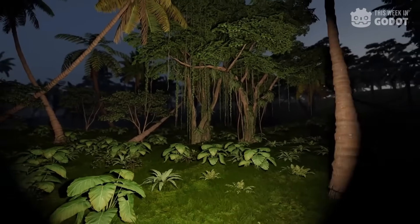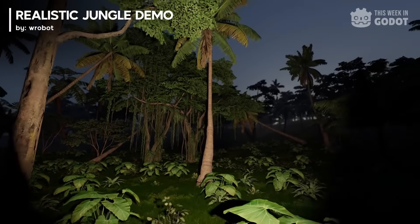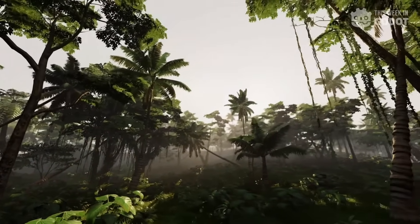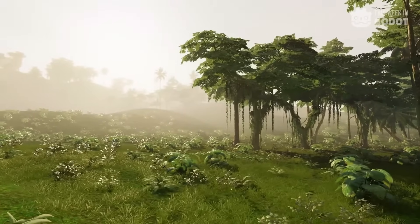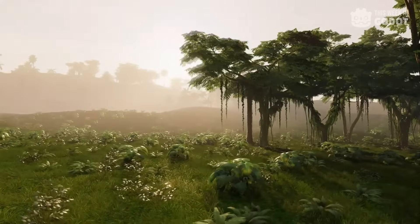I love it when I can show projects like this. This realistic jungle graphics demo built in Godot 4 was released earlier this week, and it's a beauty. It shows off some high-quality 3D assets used with global illumination, night and day system, dynamic lighting — the works. I'll just let it speak for itself.